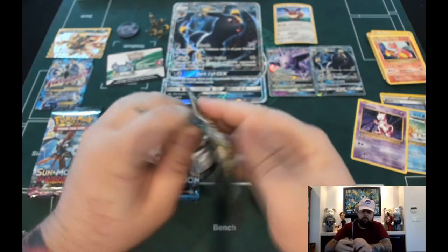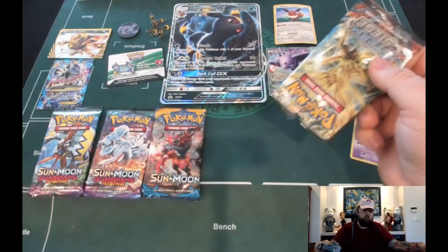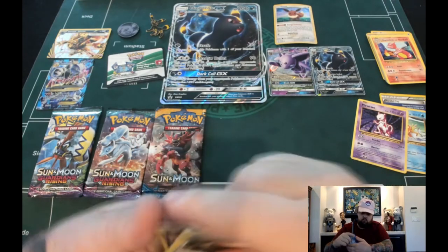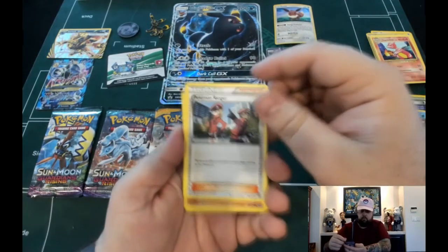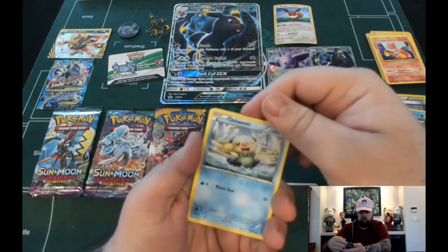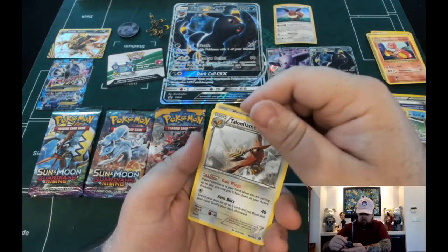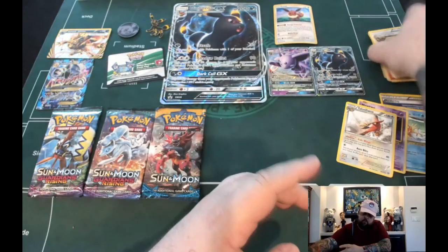Right into the Steam Siege - this is pack three. Armor Fossil, Shelgon, Nuzleaf, Pokemon Ranger, Mankey, Foongus, Nidorina, Oshawott, Ponyta, a Reverse Holo Nidorina... and we got a Talonflame! We'll put that there in the playable section and just move right along. I'm still in shock about my Zoroark Break.